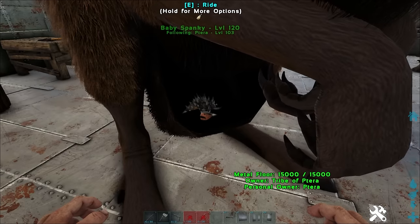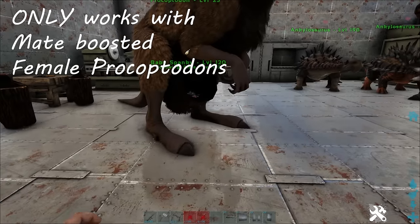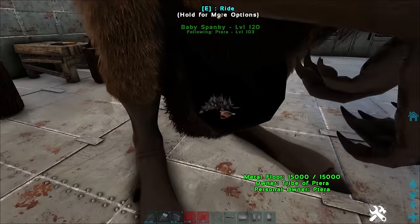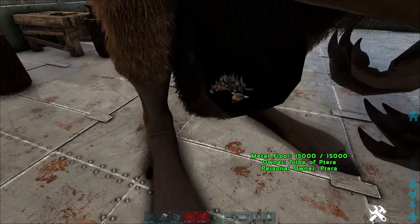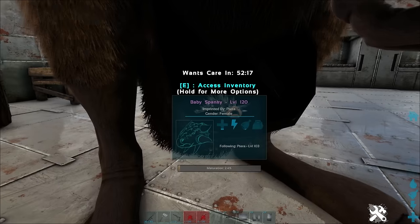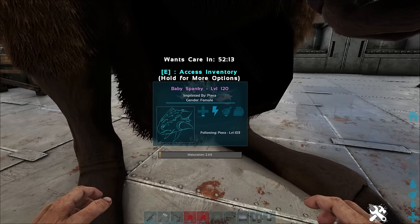This only works on mate-boosted female Procoptodons, so if you're breeding multiple dinos, make sure you have several female Procoptodons to get this imprint boost. Additionally, a baby dino inside the pouch of a female mate-boosted Procoptodon will also reduce its food consumption. Basically, Procoptodons are great moms.